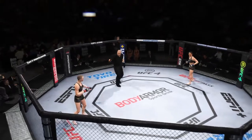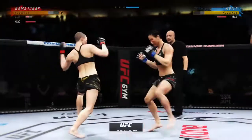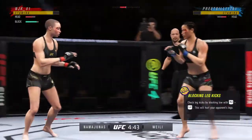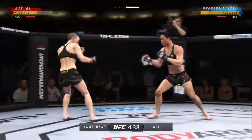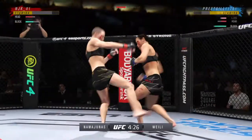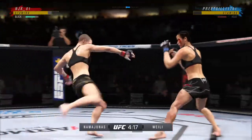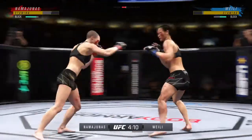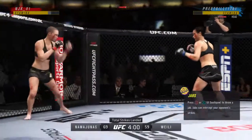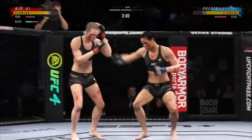Here we go, folks. The start of round two. Thug Rose Namajunas ready to go. Look at the outside leg kicks — she hurt her very badly with that big leg kick. You gotta check these low leg kicks. Visibly limping here. She's starting to put together some significant body work, and these are gonna take their toll as this fight goes on. 69 total strikes have now landed for Rose Namajunas, landing with 44% accuracy against Weili Zhang.